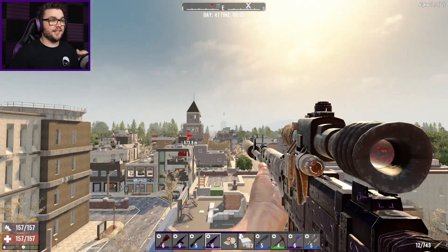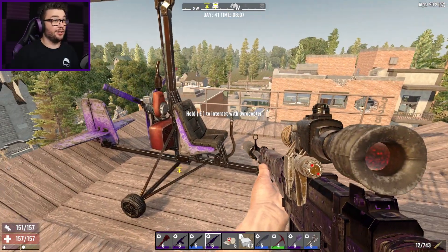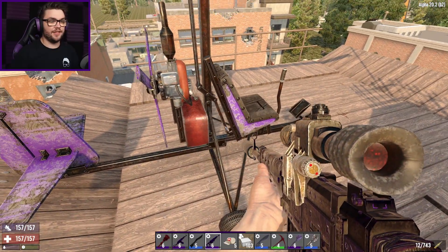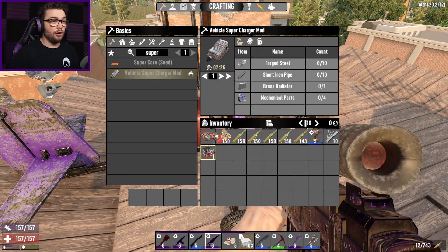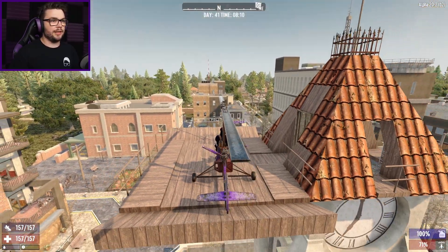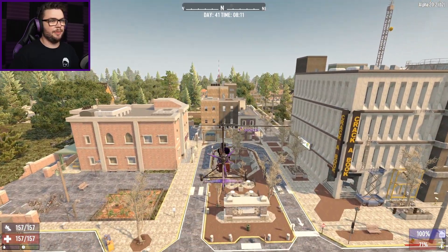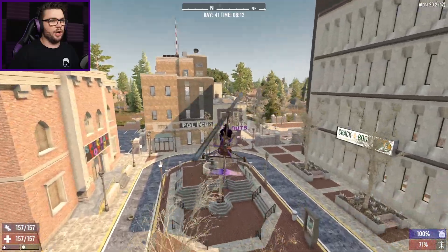Skies are looking clear — you can see Dishong all the way in the distance out there. I still have the quest to go and raid that at some point, but it's going to have to wait until day 43 at least, after the next horde. Lots of ammo, lockpicks, all the things I think I'm going to need. No time like the present, let's see if we can take off nice and easily — we've had a little bit of luck with the takeoffs of late.